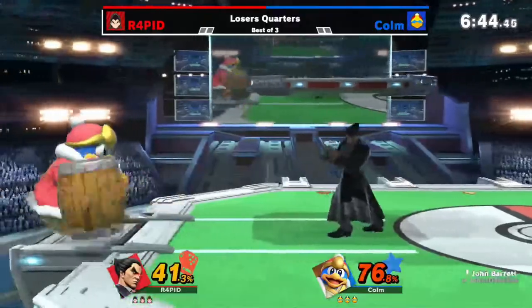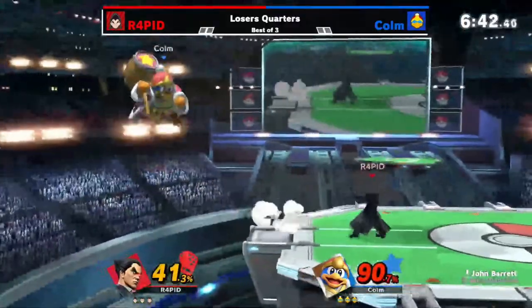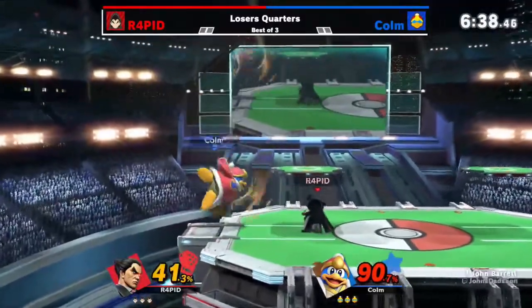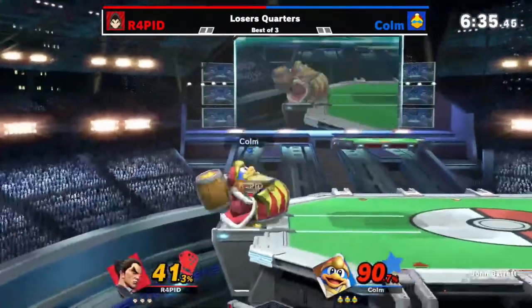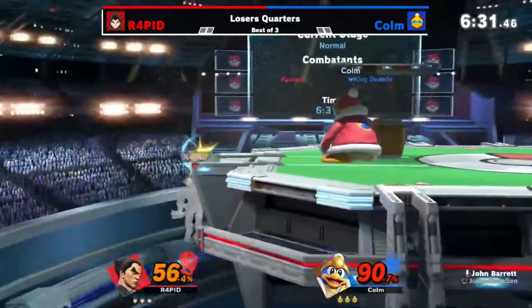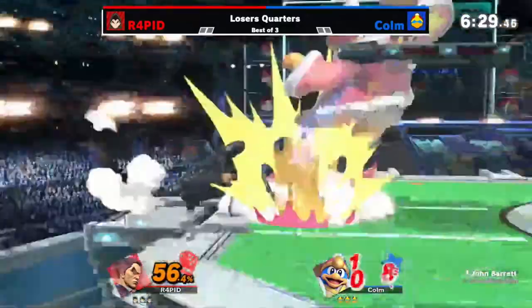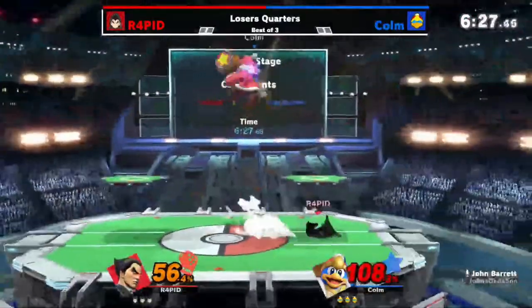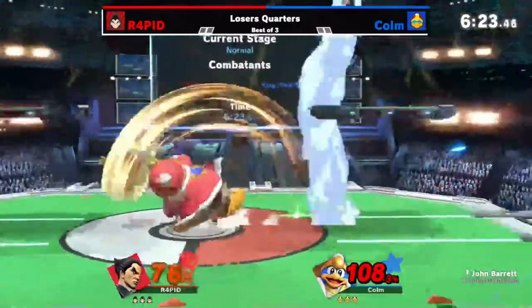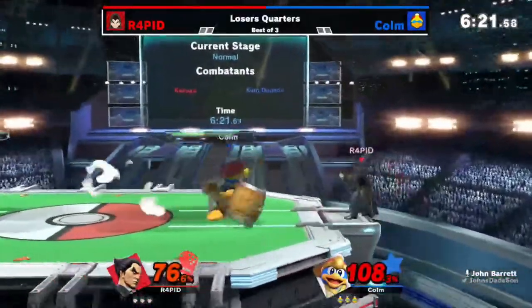Jab, jab. This is a quick start from both players. I just want to see Rapid do like an F smash just for the sake of it. But there's the reversal here with that neutral B. What's going to be the lead? Dash attack is not connecting — back throw from Rapid. Down smash on shield, up smash out of shield for Column.